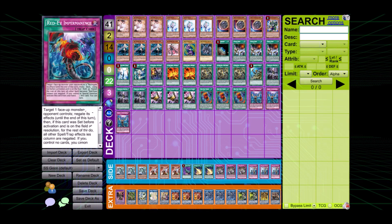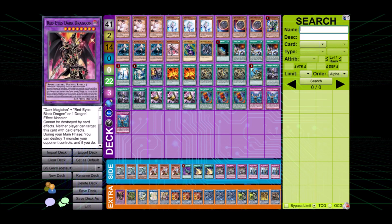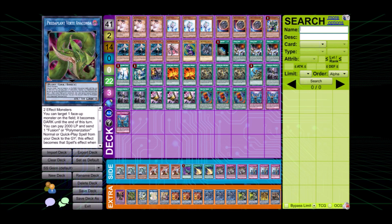Closing the main deck, triple Impermanence - stable, nothing else to say. Moving on to the extra deck, we start off with the Dragon package: Red-Eyes Dark Dragoon, Verte Anaconda - staples in this version of the deck.